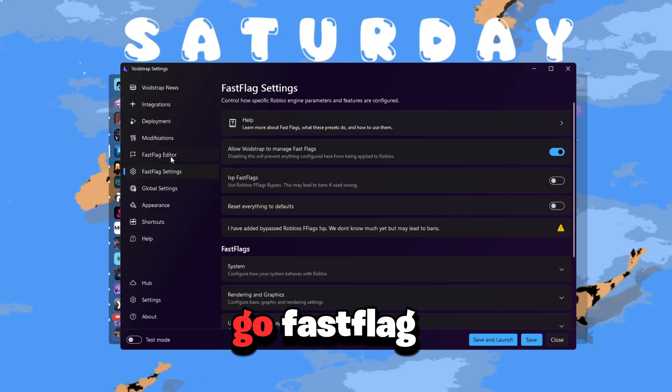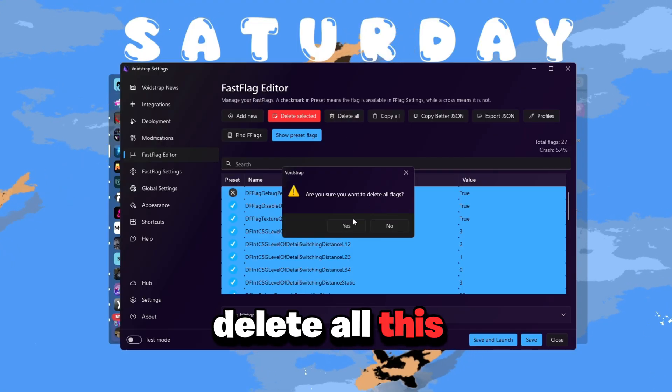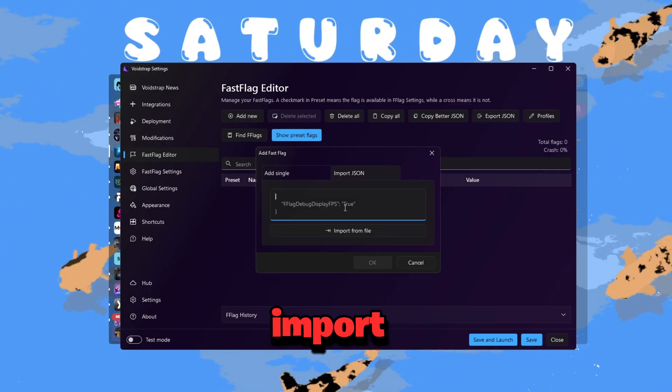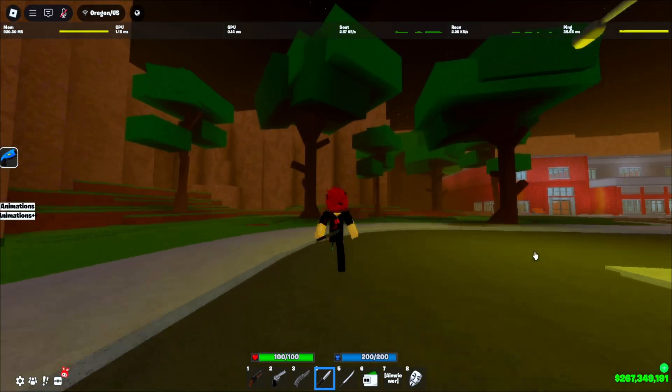Open Voicestrap, click Settings, go to Fast Flag Editor, press Control+A and delete everything. Then click 'Add New,' import JSON, paste with Control+V, and save it.